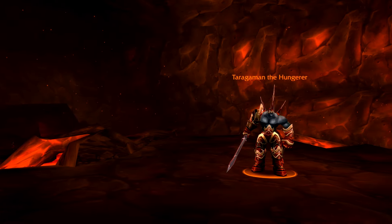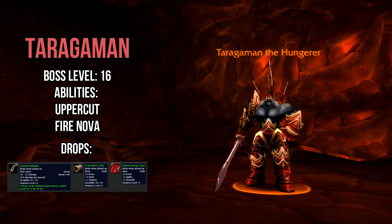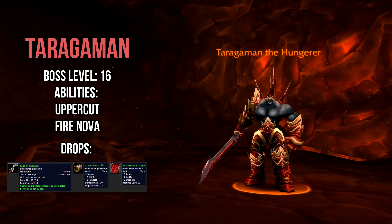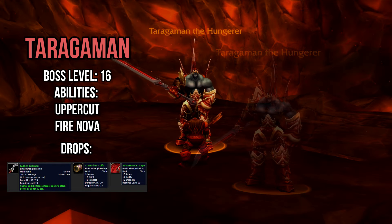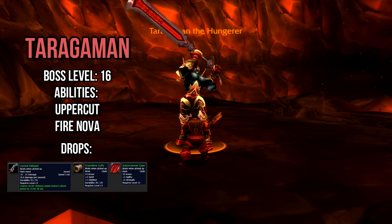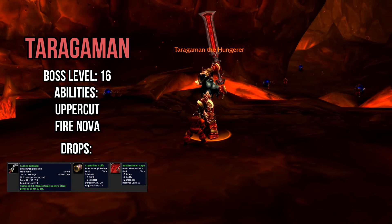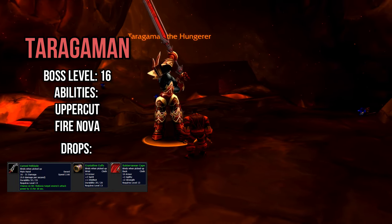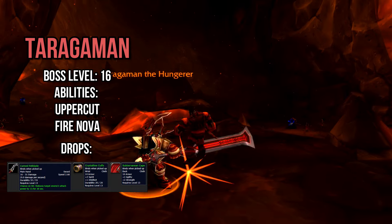The second boss in Ragefire Chasm is Terrigaman the Hungerer, a level 16 elite demon located at the center of the iconic X-Room. He has two major abilities: Fire Nova and Uppercut. Fire Nova is a massive AoE spell that inflicts more damage the closer you are to Terrigaman — have your ranged DPS stand at max range, and make sure your melee runs away when the Nova is being cast. Uppercut is a standard knockback that throws your tank into the air periodically. Have your tank pull Terrigaman away from the edges of the platform so that no one is knocked into the lava. The rest of the fight is a basic tank and spank and shouldn't be too difficult.